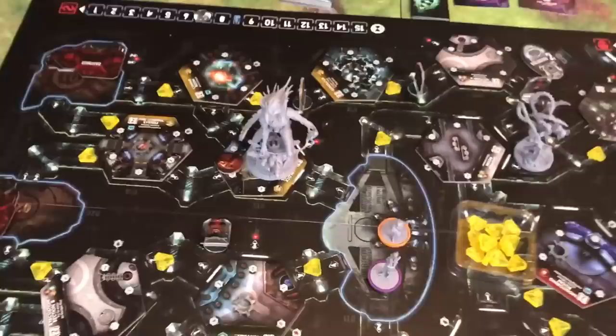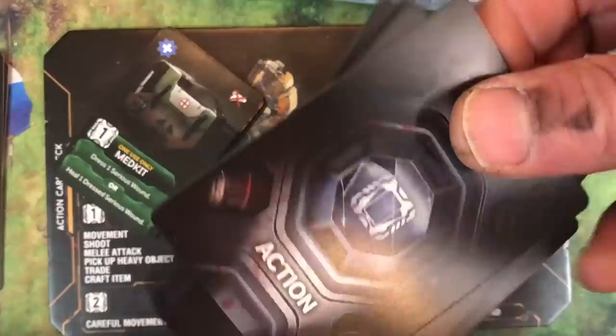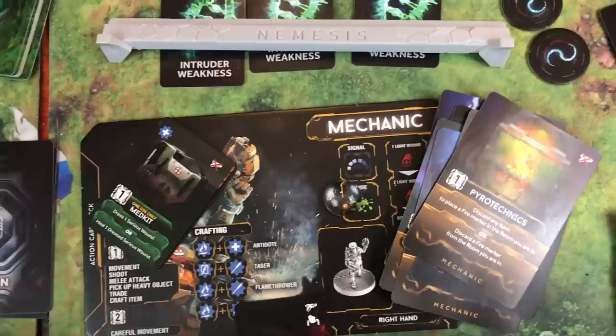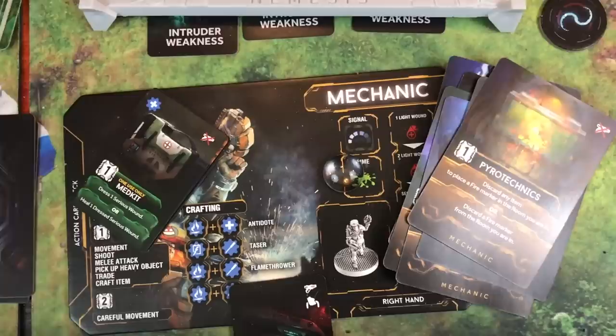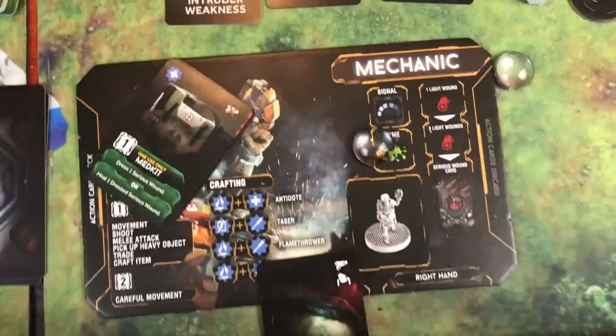This is where the characters start. You're going to get a series of actions every round. Each character has their own deck of cards — their action deck. These are for the mechanic character. There are some cards that everybody has, like a search card and one that might open doors. Then they have some specialty cards that allow them to do something thematic to their trade — the mechanic, the pilot. There are six characters to choose from. You have a maximum of five actions you can do in a round.